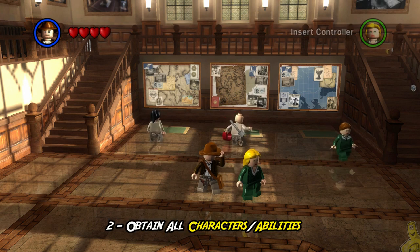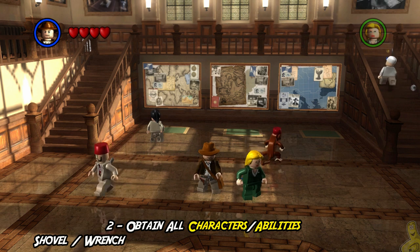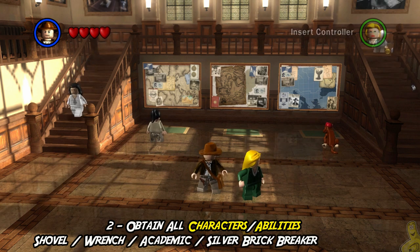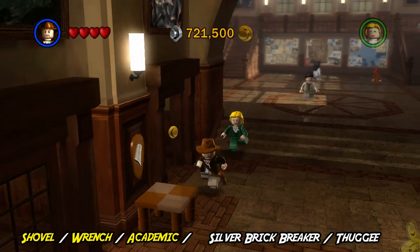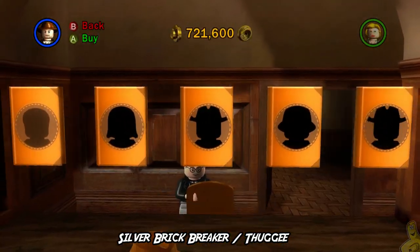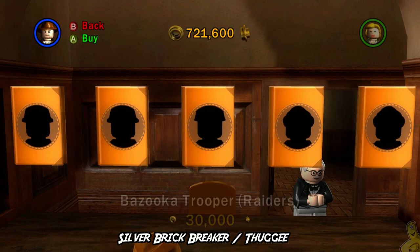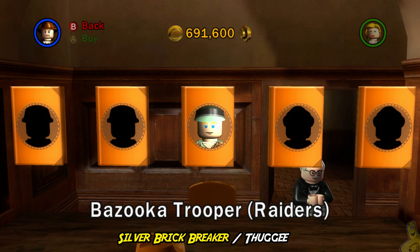Completing the story is going to unlock a lot of the characters and abilities we need. We need a shovel, a wrench, an academic, a silver brick breaker, and a thuggy. We already have a shovel, a wrench, and an academic. So let's go ahead and find that silver brick breaker — we'll purchase the bazooka trooper right now. It does cost around 30,000 studs, so hopefully you've got some laying around.